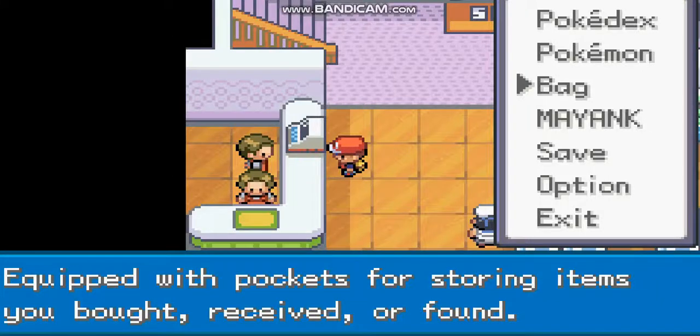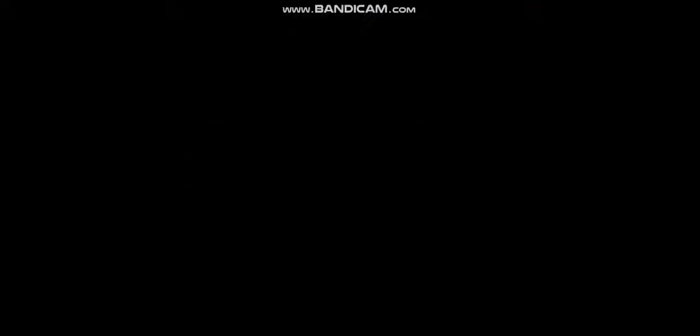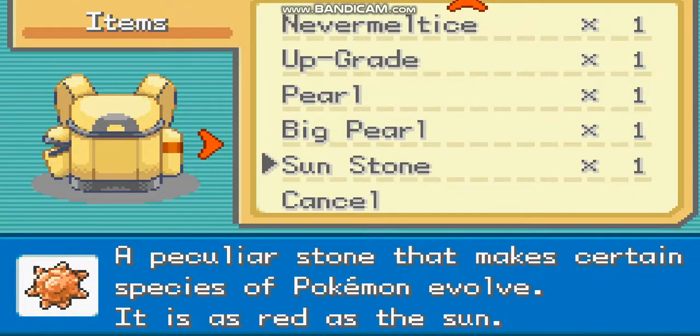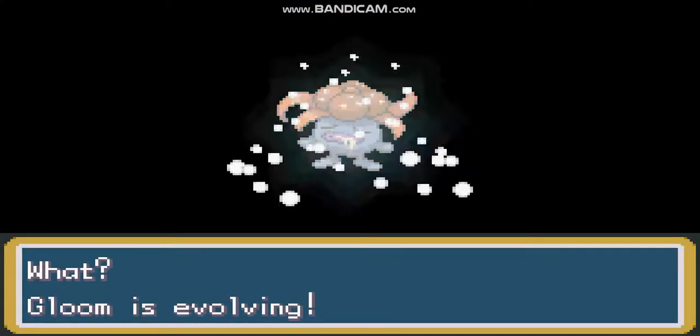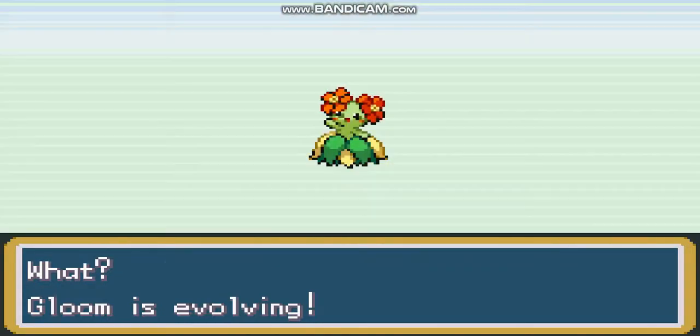And now for Bellossom. I have turned my Vileplume back into Gloom by just restarting the game. Now take a Sun Stone — which you also get from the same store — and just use it on the Gloom. You get a Bellossom. Awesome.